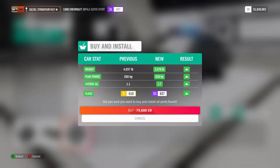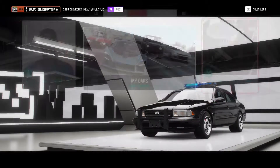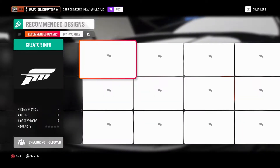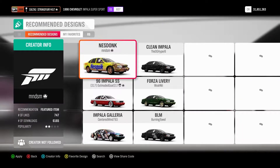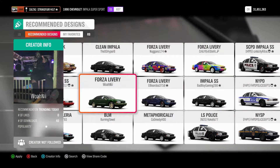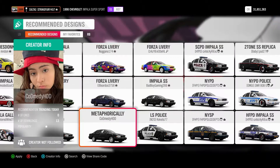All right guys, just like that the car is done. It went from 260 horsepower to 639 horsepower. And yes, it's a cop car — we're going to put a cop livery on it, drive it around with the siren and everything, chase down some dudes in a race. We've got to put a livery on it. It's a little bare. Anybody got a cool one? I'll go ahead and find one that isn't weird and I'll see you guys when we finish.